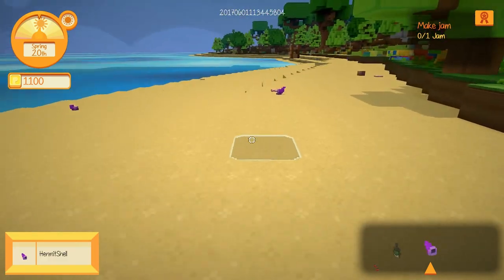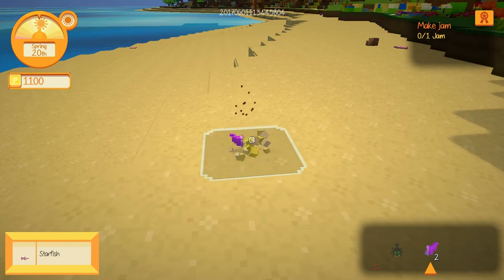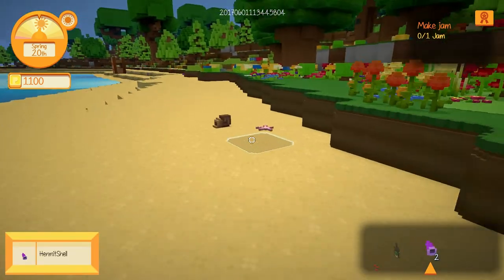If you head down to the beaches in Staxel, you can find yourself a variety of different things to pick up, like different types of coral, shells, and even a pearl if you're lucky.